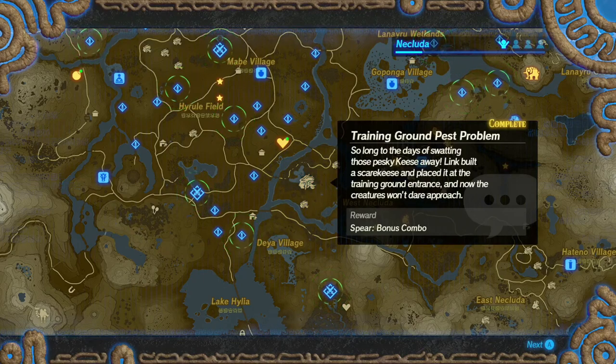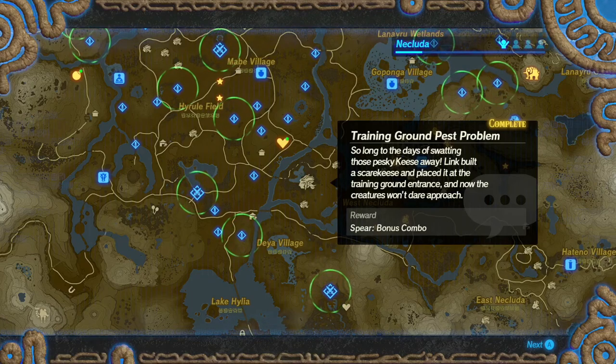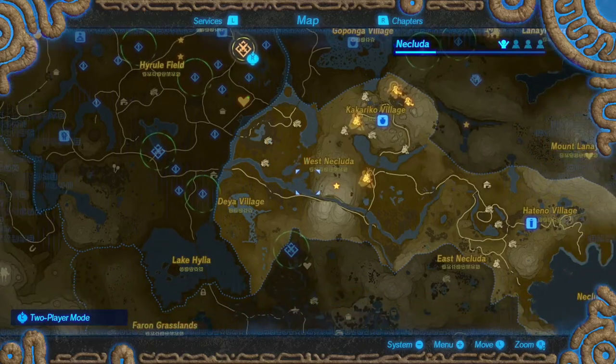So long to the days of swatting those pesky keese away — Link built a scarekeese and placed it at the training ground entrance, and now the creatures won't dare approach. I was right, it really was a scarekeese.